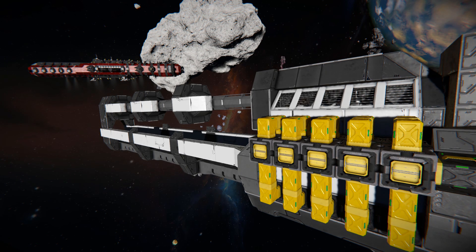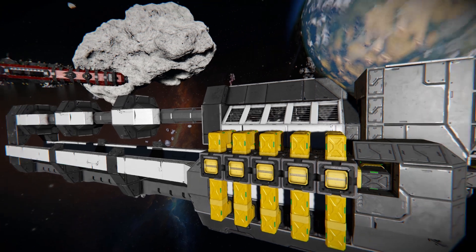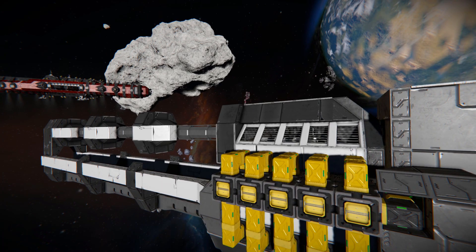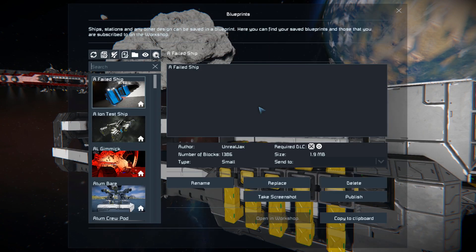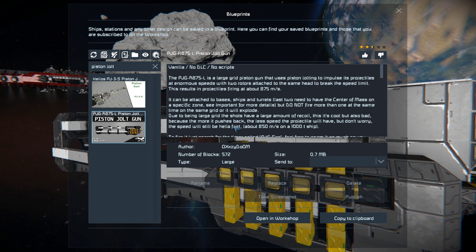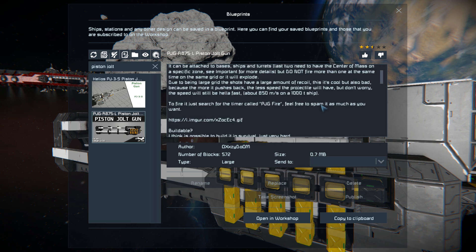This large version can fire at 850 meters per second. Pressing F10 and finding the Piston Jolt Gun in the spawn menu — there it is. The old one comes in at 88 blocks and the new one at 572 large blocks, using no mods and no DLC packs.